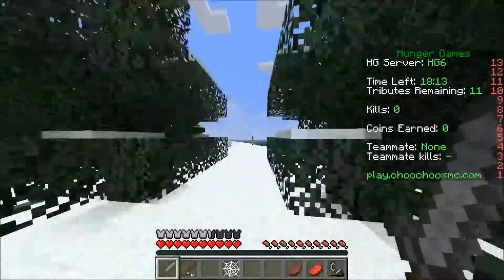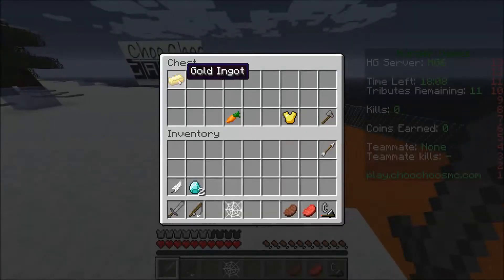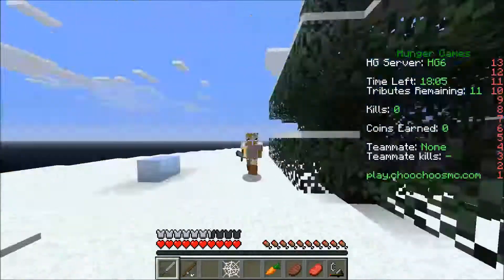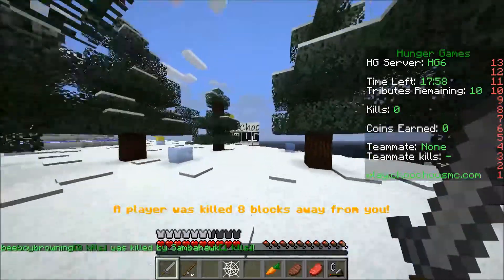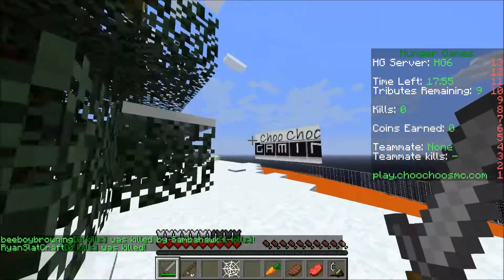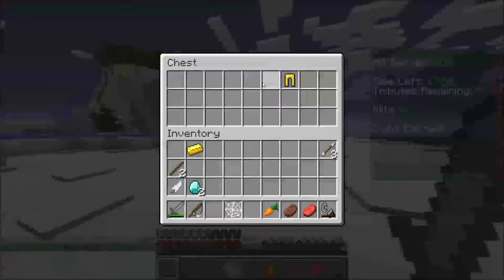We need better boots. Got another gold. We need a stick and we can already craft a diamond sword — that'll be amazing if we get a stick. Whoa, okay, we got a stick! We can craft a diamond sword, that is pretty cool. We need better boots and the diamond sword, then we're set.